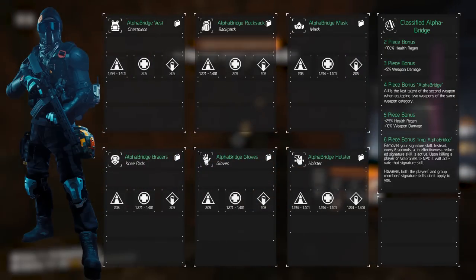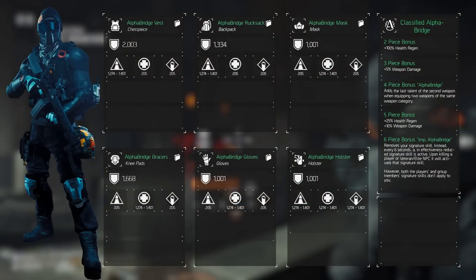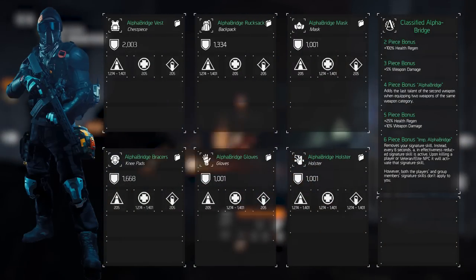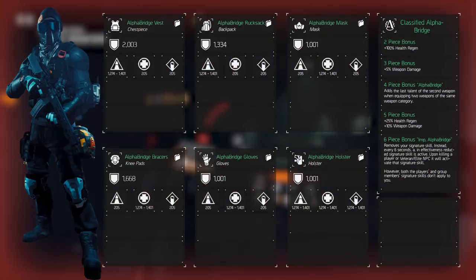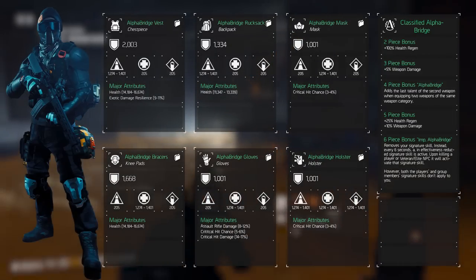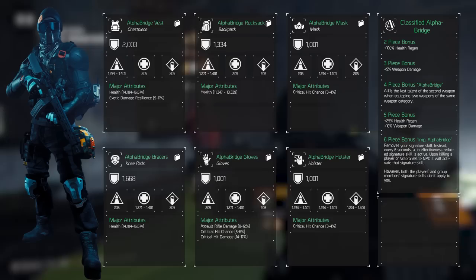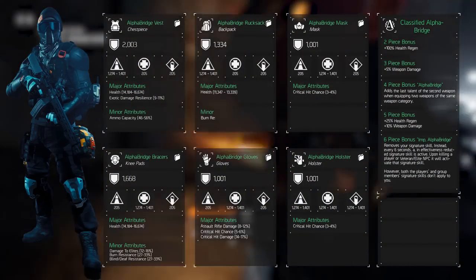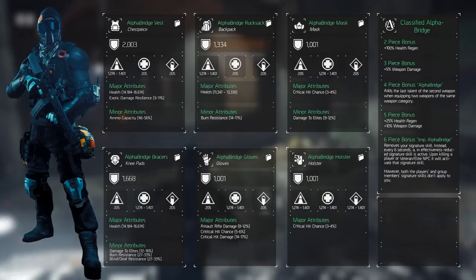Armor rolls are different for each of the six gear pieces — the maximum values are showcased on screen. For major attributes, keeping in mind we're focusing on PvE, roll the following on your gear: health, exotic damage resilience, critical hit chance, critical hit damage, and assault rifle damage. You can see specifically how I rolled it on each piece on screen. For minor attributes, we'll be selecting damage versus elites first, and then burn resistance, blind/death resistance, and ammo capacity.